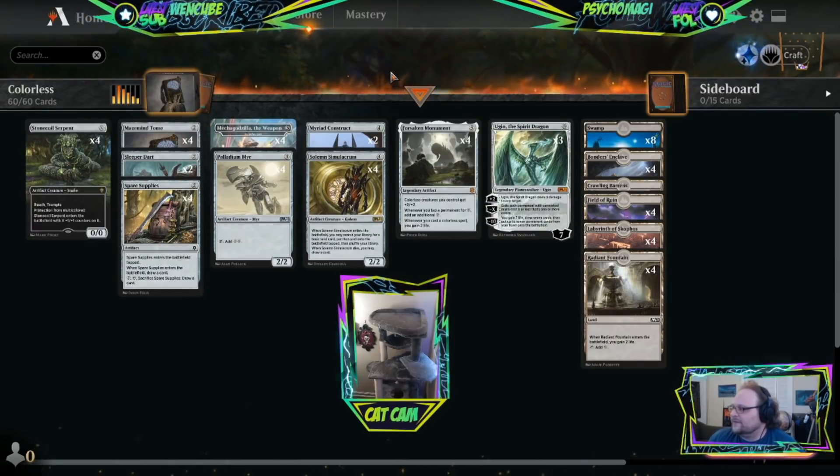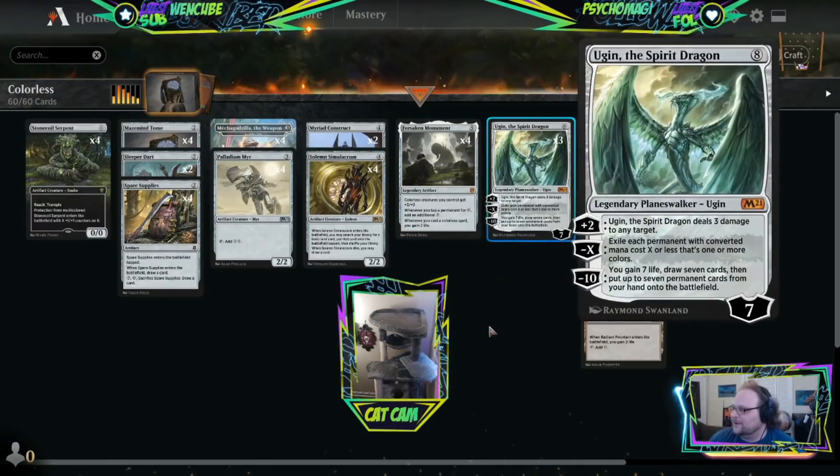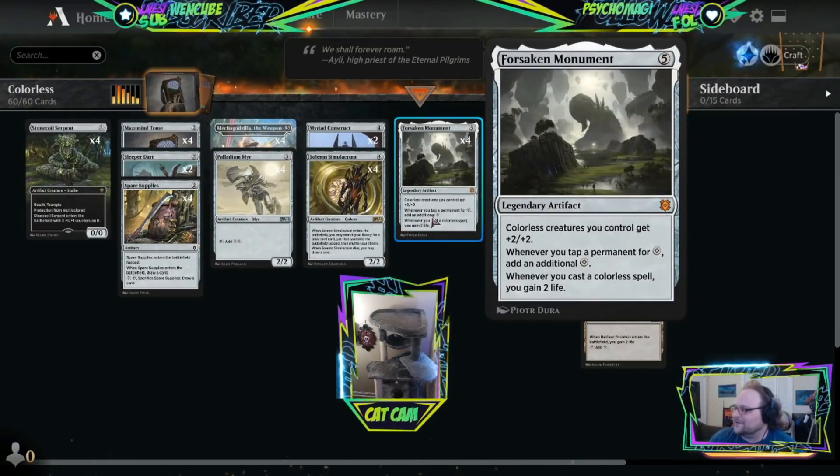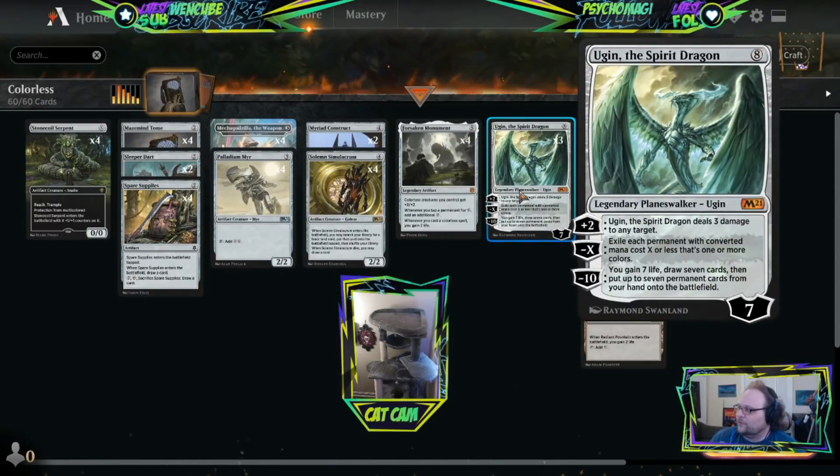The whole idea here is Forsaken Monument and Ugin. That's it. That's the whole spiel. We're going to try to ramp into Forsaken Monument with Palladium Mirror, and then we're going to try to Ugin. That's the deck. That's the whole thing.